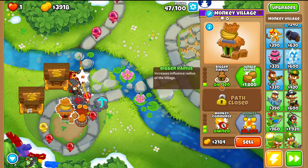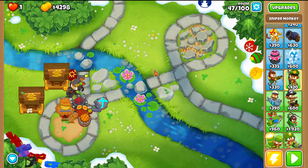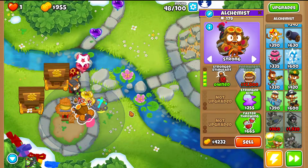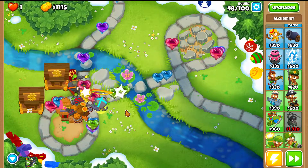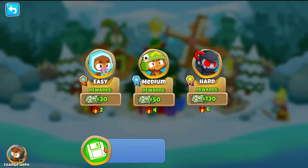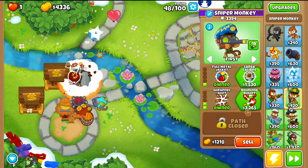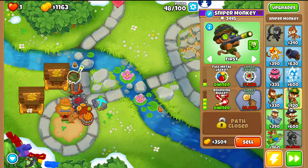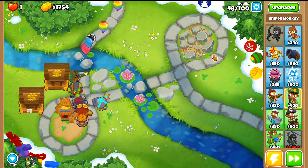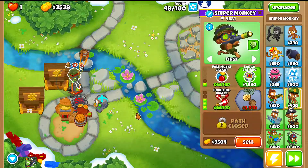Don't go with Jungle Drums on the village. Switch the Sniper to First targeting so camo Bloons can't sneak past. Get the Alchemist to 4-0-0. The camo regrows, which is always problematic, so get the Sniper to 1-3-0 — now you won't need to worry about camos until around round 59 or later. That way you don't have to worry about camos anymore.